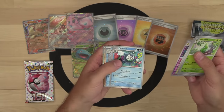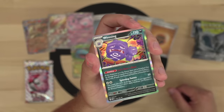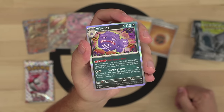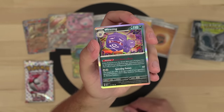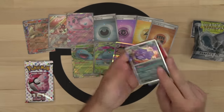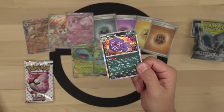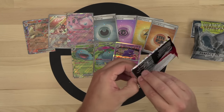Wartortle, Poliwrath, Doduo, Magneton, and Weezing as the holo rare. Weezing's ability: if this Pokemon is in the active spot and gets knocked out, flip a coin — if heads, the attacking Pokemon is knocked out too. Spinning Fumes does 50 damage and 10 to each of the opponent's bench Pokemon. Non-holo energy, so we're about four for twelve. That ability is reminiscent of Fainting Spell Gengar from back in the day, but now on a stage one Weezing.